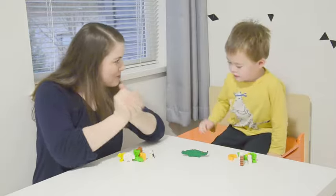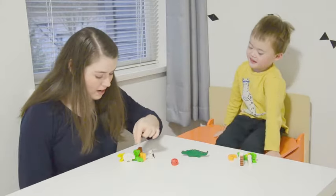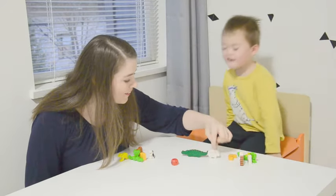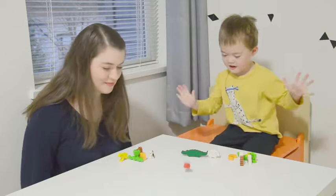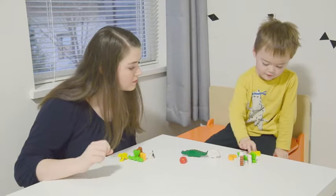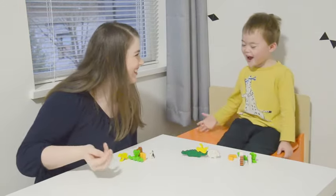So we'll roll the dice and we'll see what we're stacking on our alligator. I got an alligator, so I'm putting one of my pieces right beside the alligator. One — so you're putting one on top. Good place, you're going to go sit down.